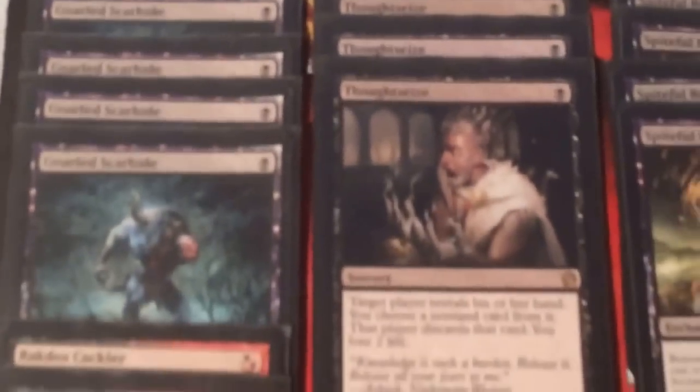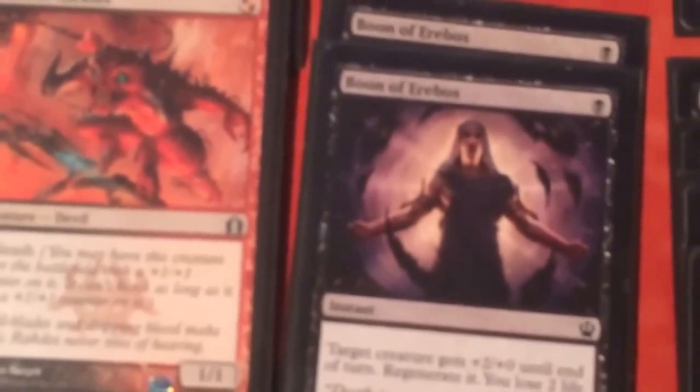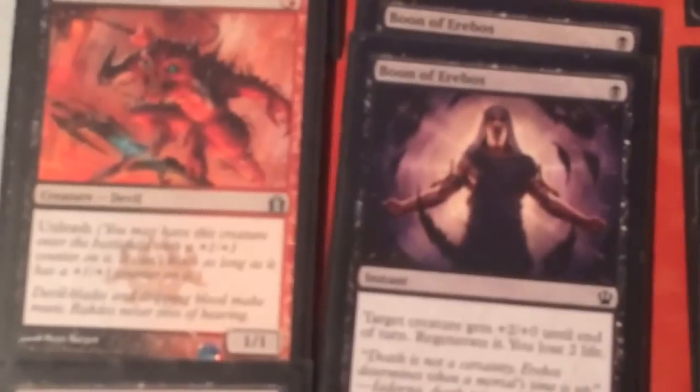We've got 3 Thoughtseizes. I thought we wouldn't want 4 — it would sort of clog up the deck and you'd be drawing into them when you need a finishing creature, such as Mogis's Marauder. And 2 Boon of Erebos for a little combat trick. This deck doesn't really mind about losing life too much; it tries to kill them very quickly, so that's quite effective in this deck.